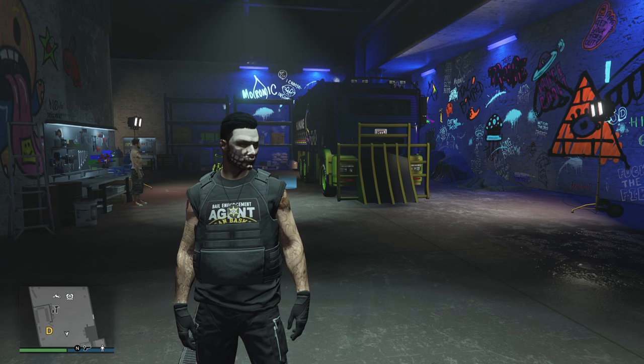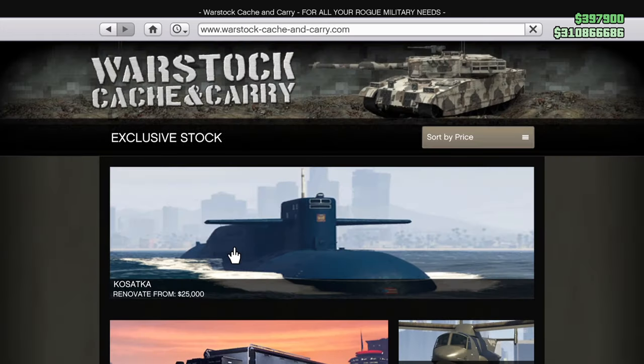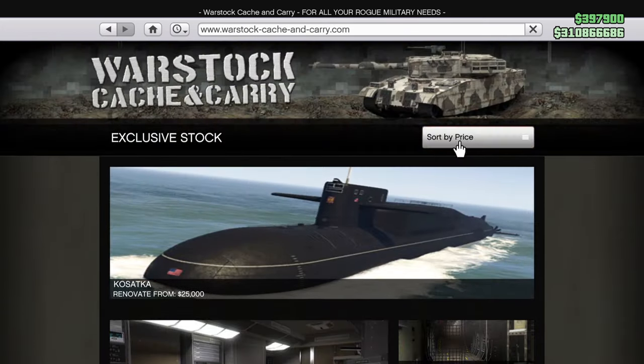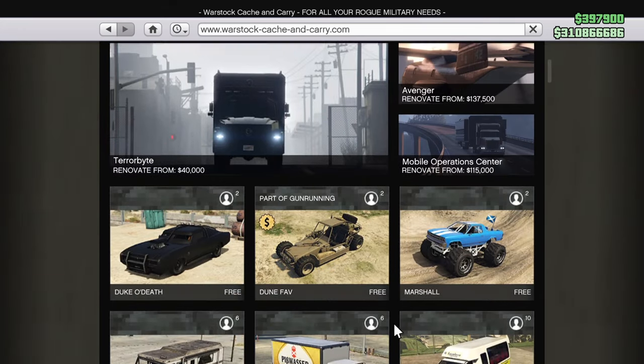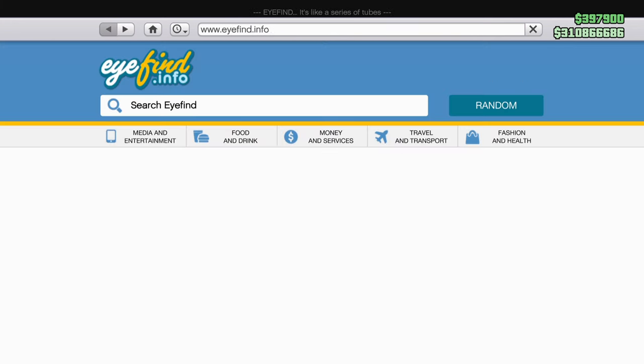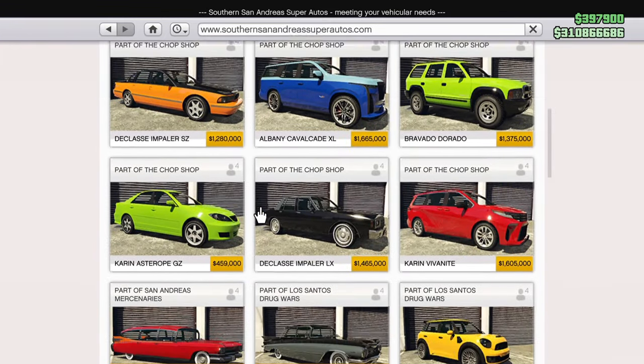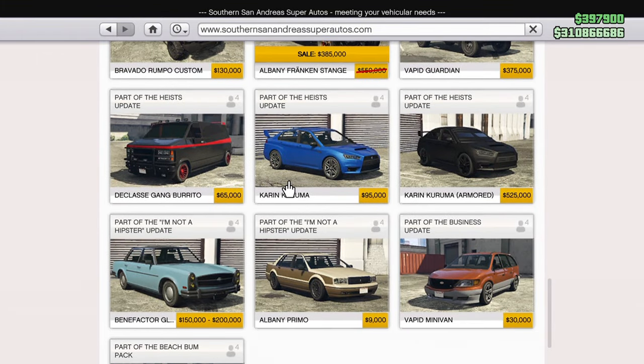You're going to want to use either a Karuma, which you may not be able to afford, or the Duke of Death. Come into your phone, all stock cash and carry, sort by price — it'll put the cheapest ones at the top. The Duke of Death is free for all players, so if you don't have much money, pick up that one. However, if you've got a little bit of money, I would recommend picking up the Armored Karuma.